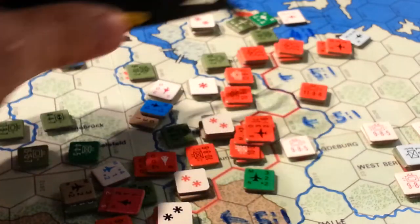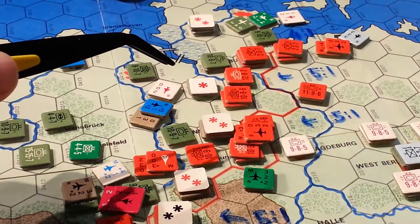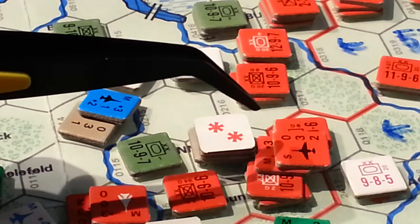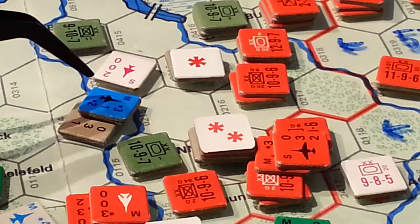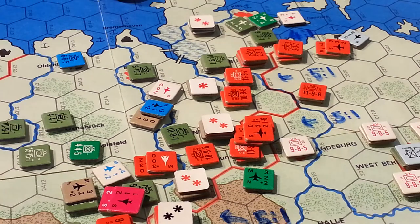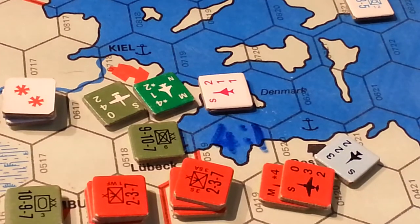Each attack where we've got multiple stacks of units — so here, for instance, right down here, you can see the Soviets are sending in fighters and ground support, and the Americans are intercepting. The Polish are intercepting here as well. So I'm going to run through all these and we'll see what happens. The first thing we're going to do is the intercept of this, and this all basically happens simultaneously.